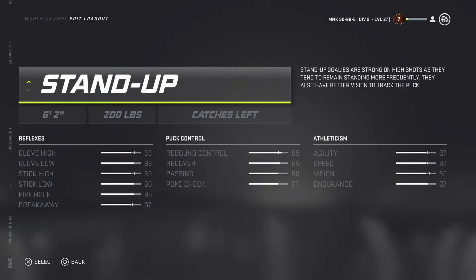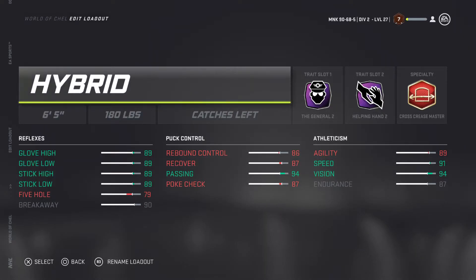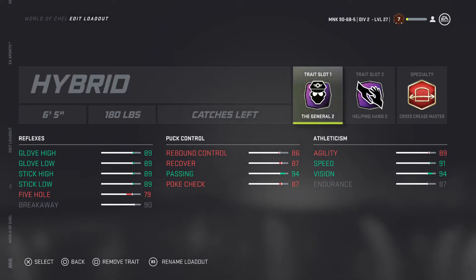So the first build is a hybrid — this is the main one you want to use. Hybrid is better than everything. The build is 6'5" 180, so it's a hybrid you always want to use. It helps, it's all-around good, there are no really big weaknesses.